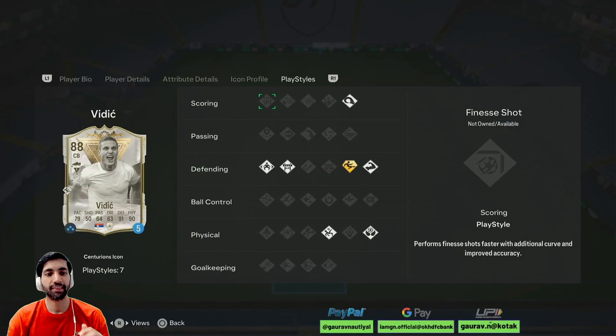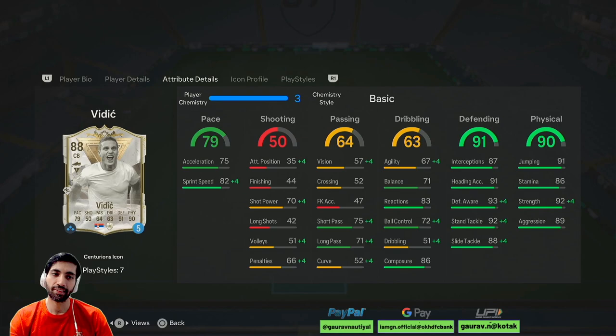Hi guys, my name is Gaurav and you're watching FASHA Games. Today we are going to review another icon which is added as an SBC in EFC 24. This is the Centurion's icon Vidic. I have already made a review on the 87 version of this Vidic card — if you want to check out that review as well, please click on the link above.